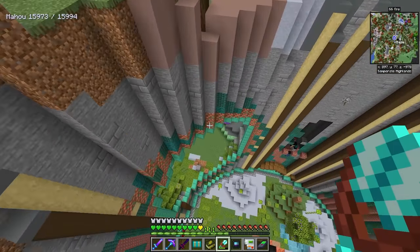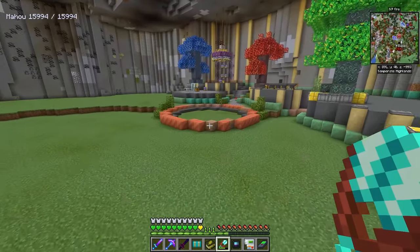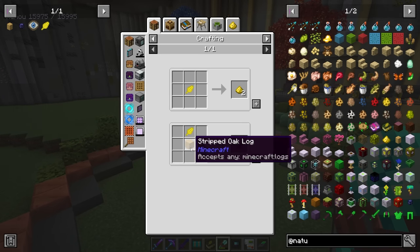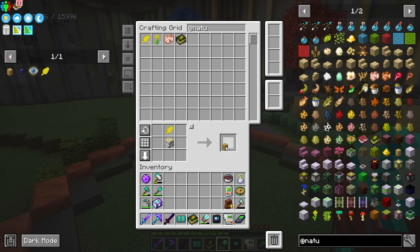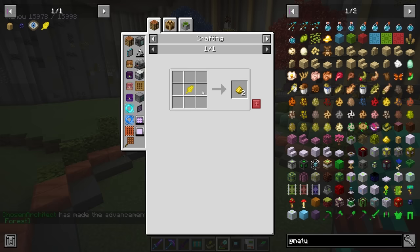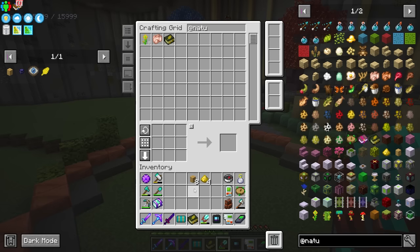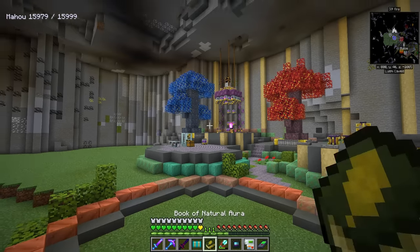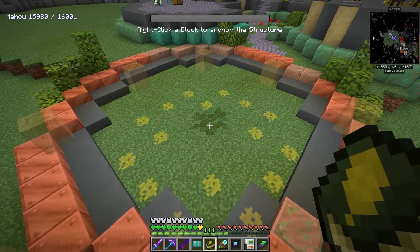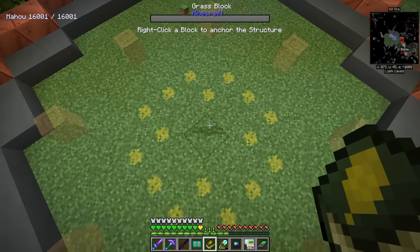There is a multi-block sort of thing that we're going to have to build. We just need eight regular logs, so let's craft eight wooden stands. We're going to use the golden leaves to turn into gold powder — this gold powder is not something you can get from anything else. It's a very specific gold powder related to the mod that sort of works like redstone.